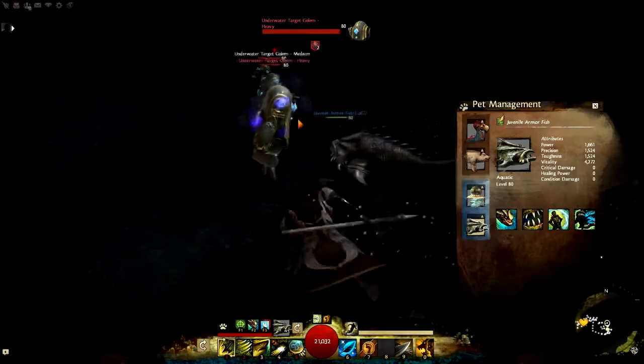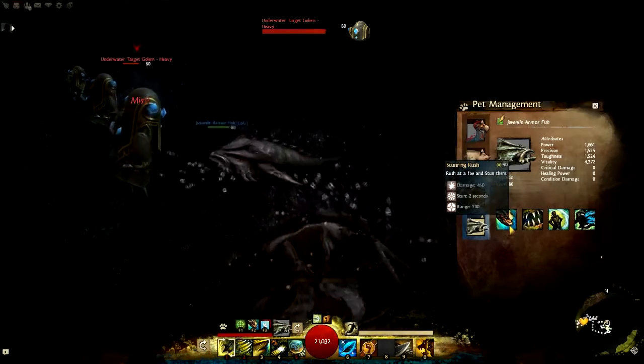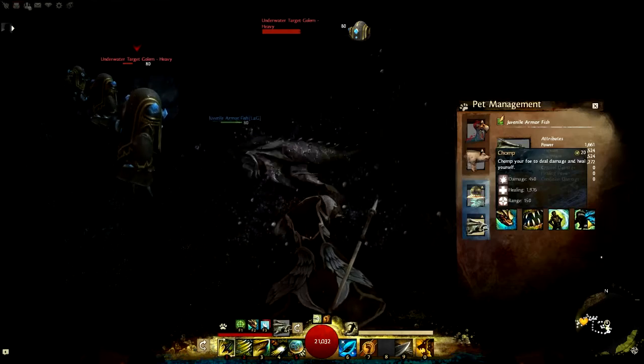Look at how he attacks. He's got these skills: rush at the foe and stun them, bite your foe, apply protection to yourself, and chomp your foe to deal damage and heal yourself.